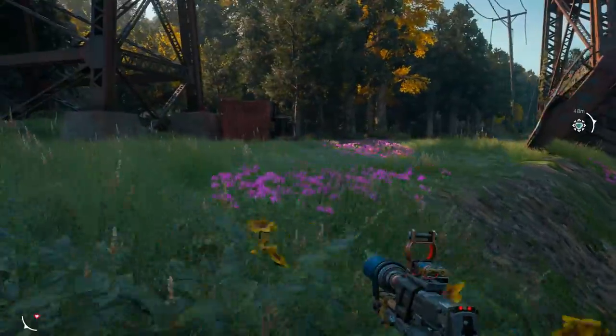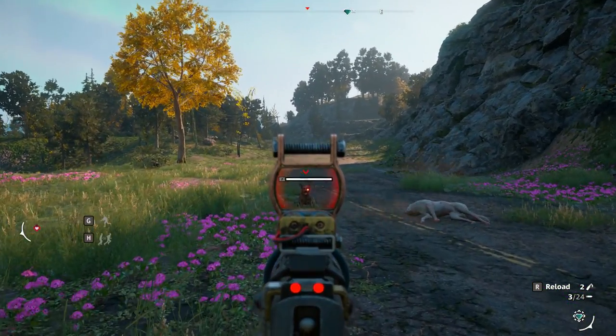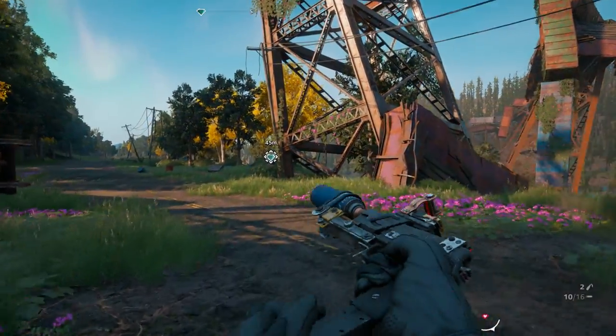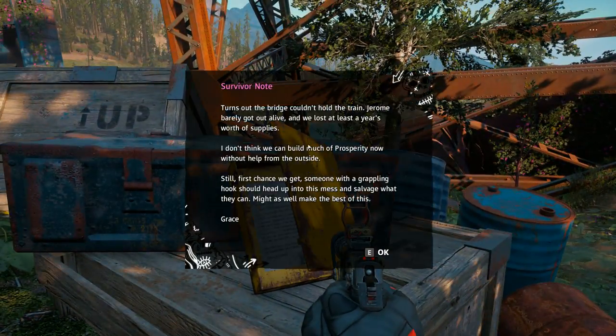Alright, we're almost here. Got a dog fighting a little dog - is that little dog okay? Come here, little buddy. Are you okay? Oh, you're mad at me too. Okay, screw you then. I didn't want to kill him - I was going to try to make friends, but if you don't want to make friends, what am I supposed to do? Survivor note: 'Turns out the bridge couldn't hold the train. Jerome barely got out alive, and we lost at least a year's worth of supplies. I don't think we can build much of Prosperity now without help from the outside. Still, first chance we get, someone with a grappling hook should head up into the mess and salvage what they can. Might as well make the best of this. - Grace.'